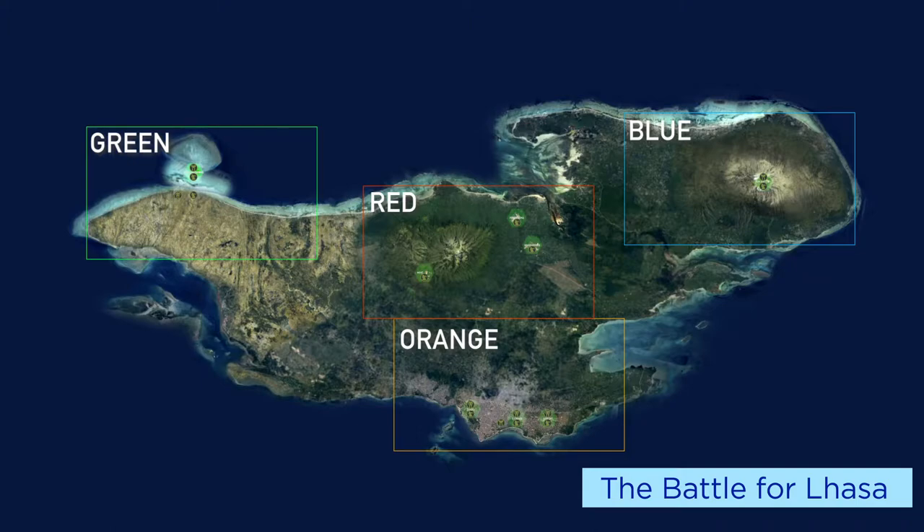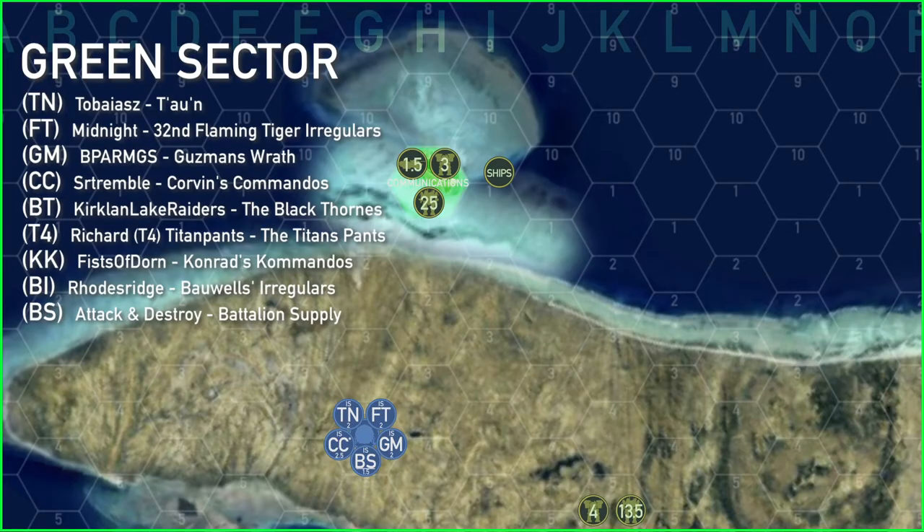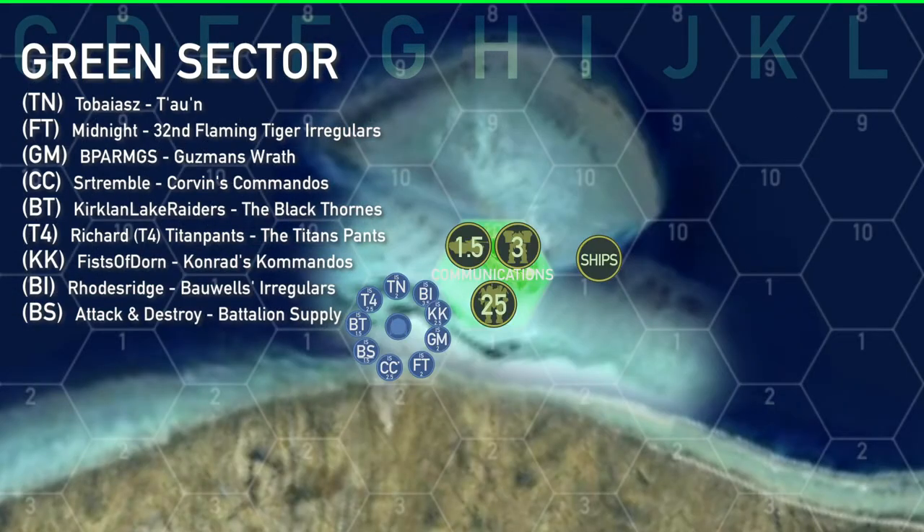Let's step into green sector first. In green sector there was a lot of conversation as to what should happen. The players had a hard time deciding whether they were going to hit the layout units to the east or move after the communications array. In the end they all decided to go all in and go after the communications array.